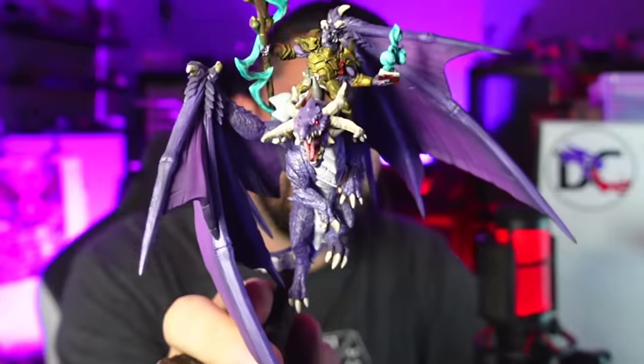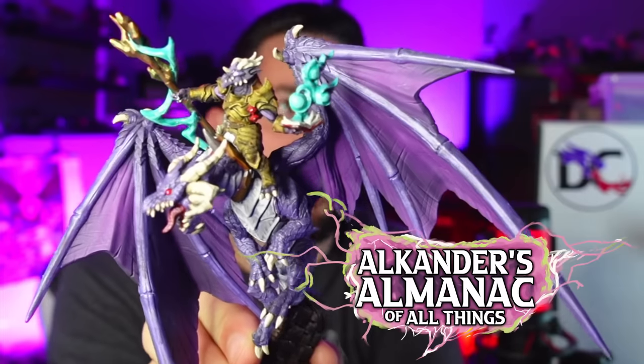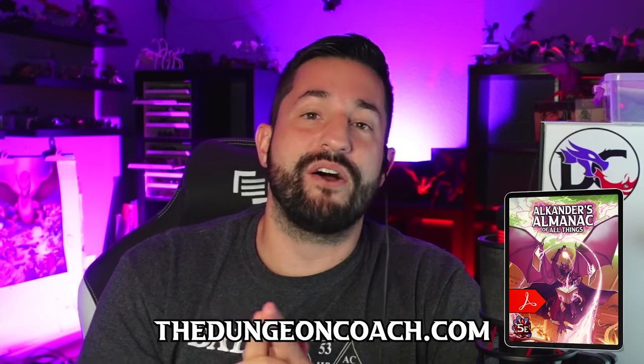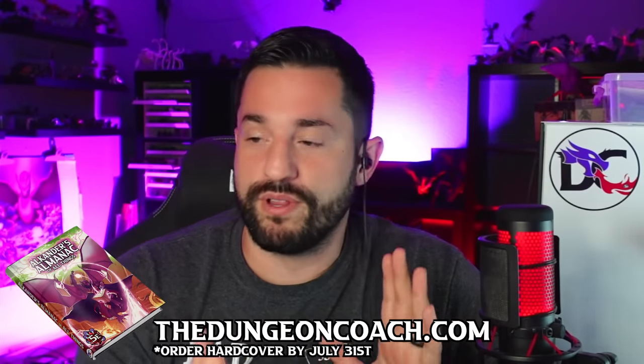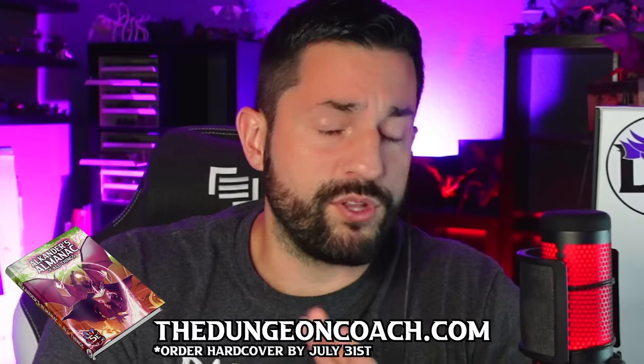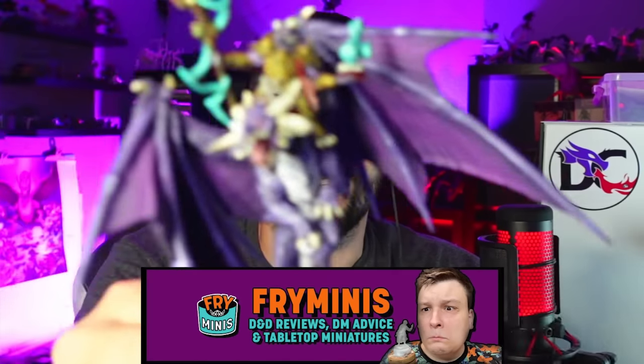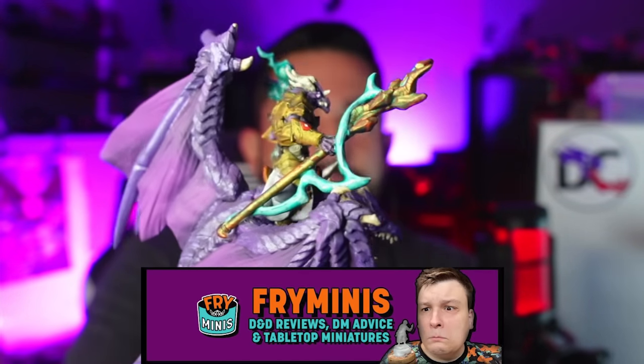Before we get into it, I want to show off this mini from Fry Minis — just joking, this is not a sponsored video. This is a friend from the channel, Eric, who painted Alcander from Alcander's Almanac of All Things in a little collaboration we did. I am not the best painter; he is, as you can tell. In a cool collaboration he painted this for me at the release of Alcander's Almanac of All Things, and Alcander now sits at my table every day. The PDF is live on my website, and if you want the hardcover book you only have a couple days left until July 31st — I'm only doing one print run. Check out Fry Minis' YouTube channel to see how he painted this thing.